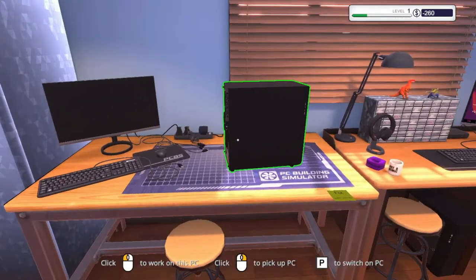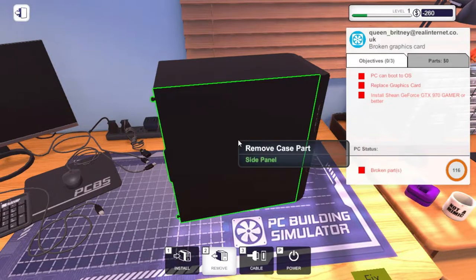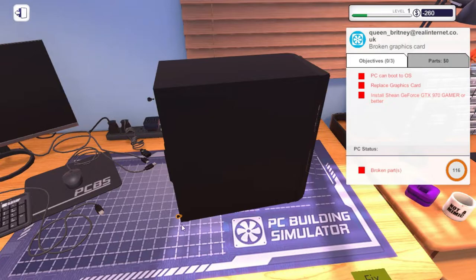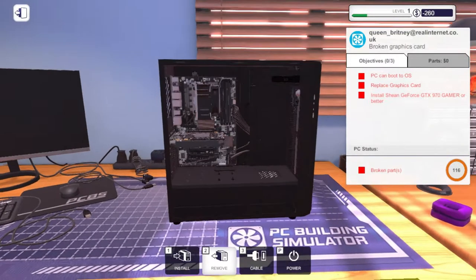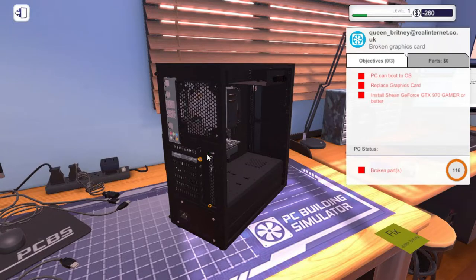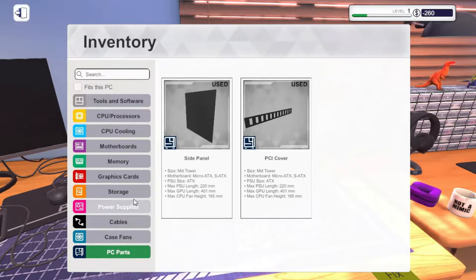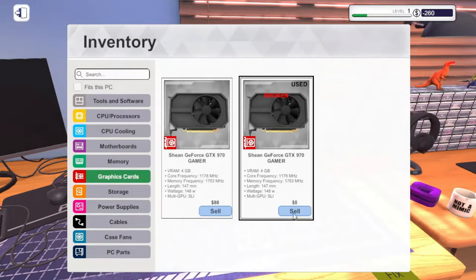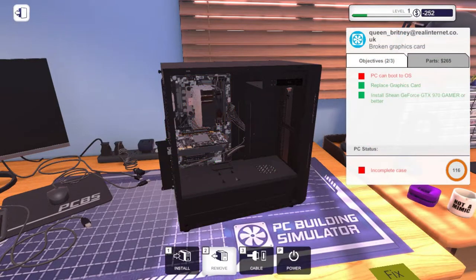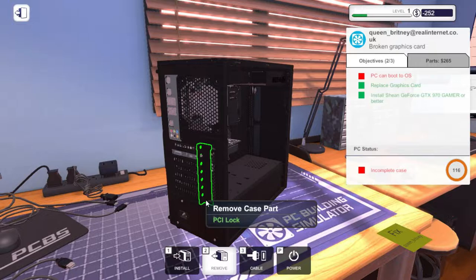Last one — change the graphics card. Install GTX, replace graphics card — isn't that the same thing? We'll find out. So this is the actual graphics card here. We need to remove this little bracket that keeps it in place for the PCIe slots. There we go — she should just flop out. The old one's broken so no good — we'll sell it and throw the new one in. There we go, shut the PCIe port.